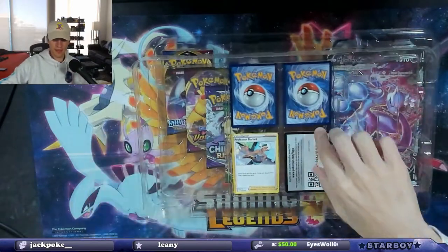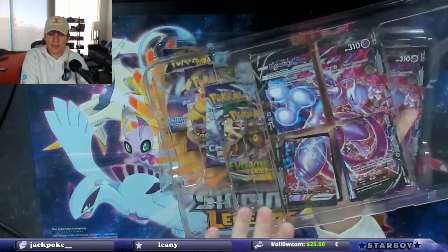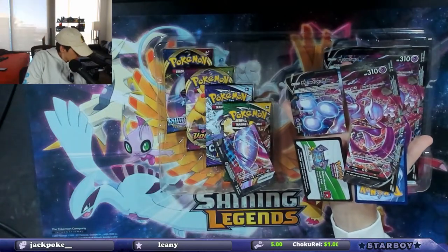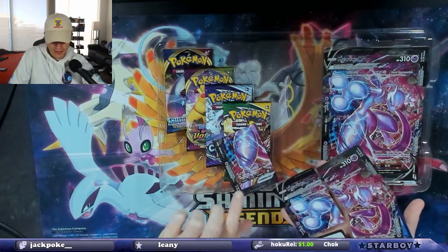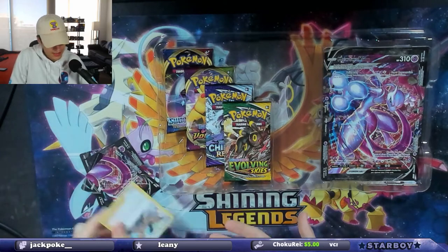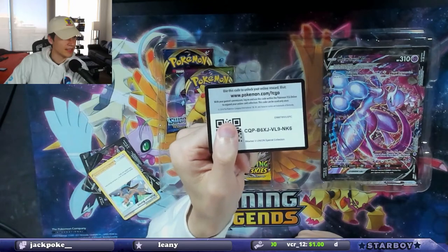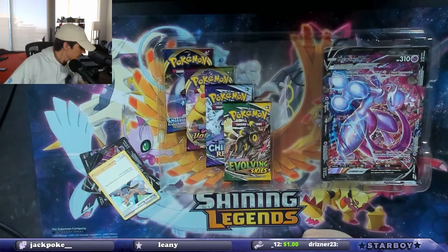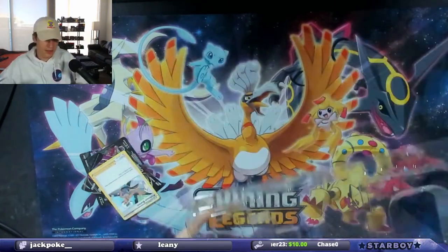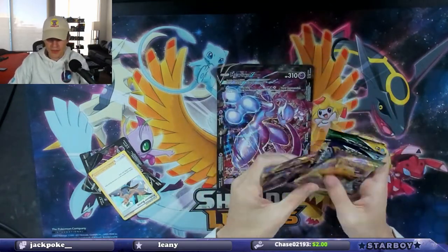Let's crack this open. We're going to look at everything individually, get it all out and then look at it. There's the code card for anybody that wants it. Let's get everything out and move this big honker out of the way — that's a big honker right there.